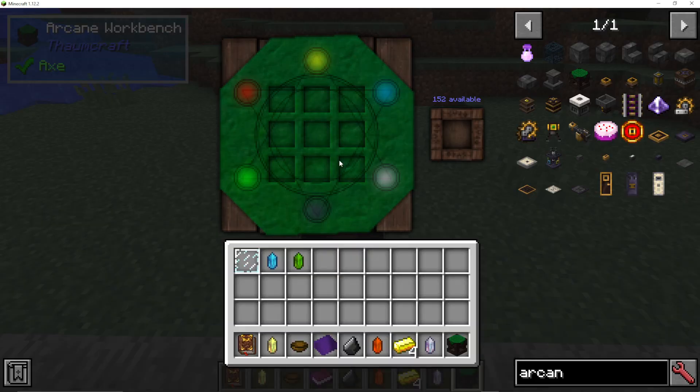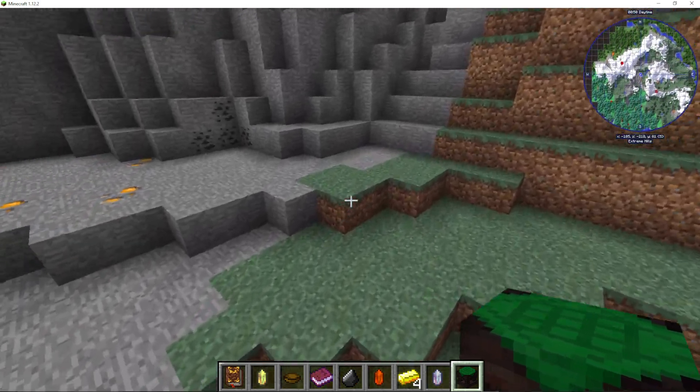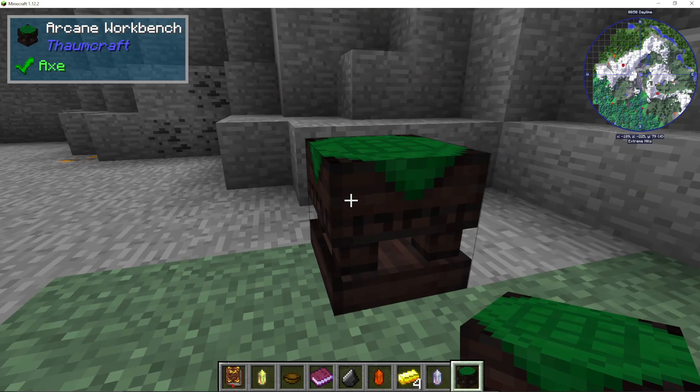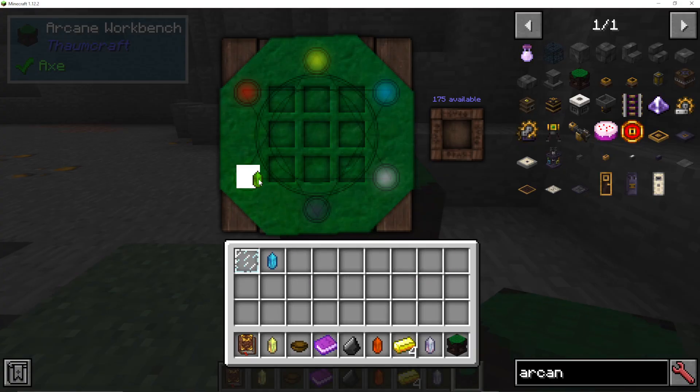If I place it over here, you can see there's 152 available. So different chunks have different amounts of Vis in them — if I go into here, there's 175. Try placing it in a few different chunks to see where it actually fits best.